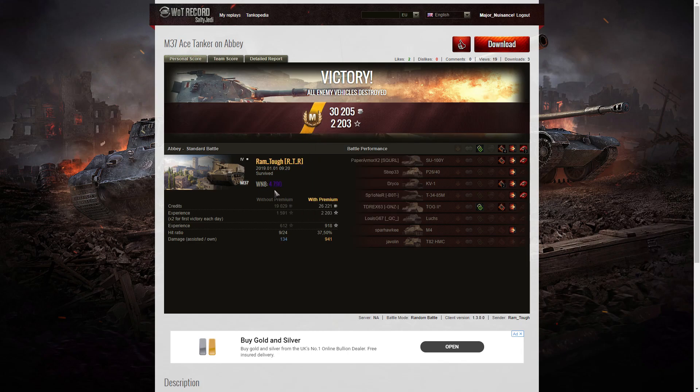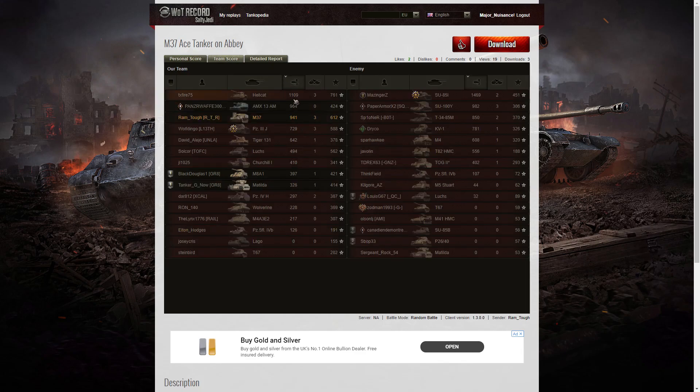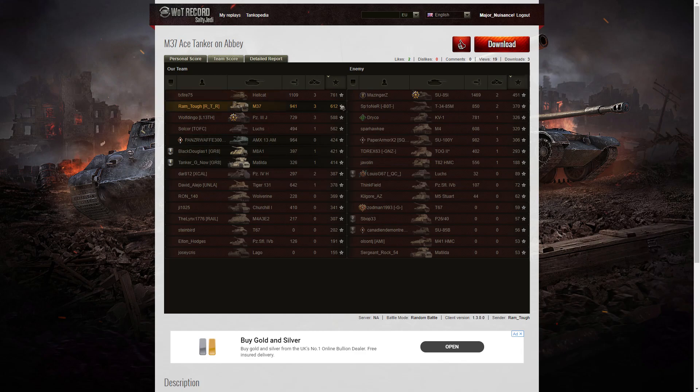He didn't get any other awards but his WN8 was very high — 4790 — and 3 kills out of that game. Let's have a look at the team score. Right at the top of the table it's the Hellcat who managed the highest damage on our team. The highest damage overall went to that SU-85I — he picked up the high caliber, getting 1469 hit points of damage. That's a very dangerous tank destroyer; it's actually a Russian version of the StuG, funnily enough. The AMX 13 AM managed 964 hit points and RamTuff managed 941 in total.